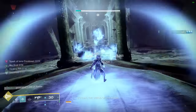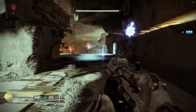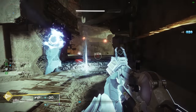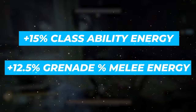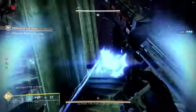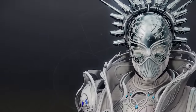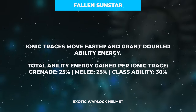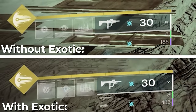This entire build revolves around the Ark collectible object Ionic Traces, which are energizing seekers that track to you, refunding 12.5% to your grenade and melee, and 15% to your class ability on pickup. But we might as well throw those numbers out the window right away, because the exotic armor piece of this build — the Fallen Sunstar Helmet — literally makes these more than twice as good, doubling the values up to a 25% refund to your grenade and melee, and 30% to your class ability.